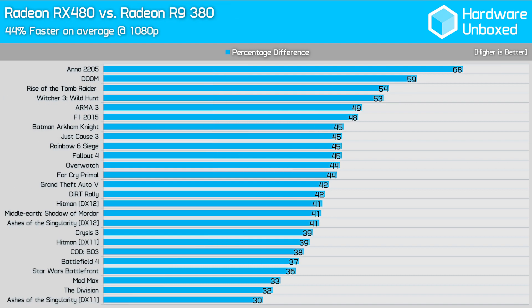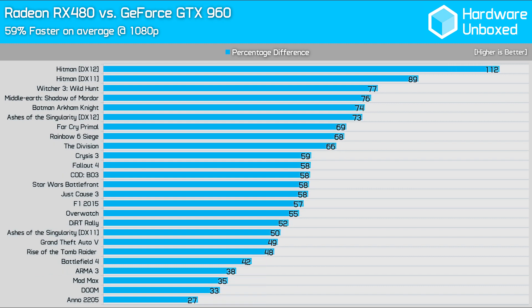For those of you running AMD's last generation $200 GPU, the R9 380, you can expect around a 40% performance boost at 1080p when upgrading to the RX 480. On average, we saw a healthy 44% increase in frame rate. GTX 960 owners stand to gain even more, as we found on average 59% more performance over Nvidia's previous generation $200 GPU.